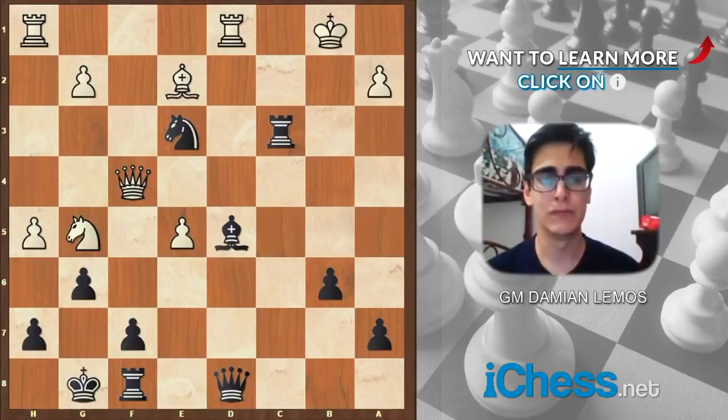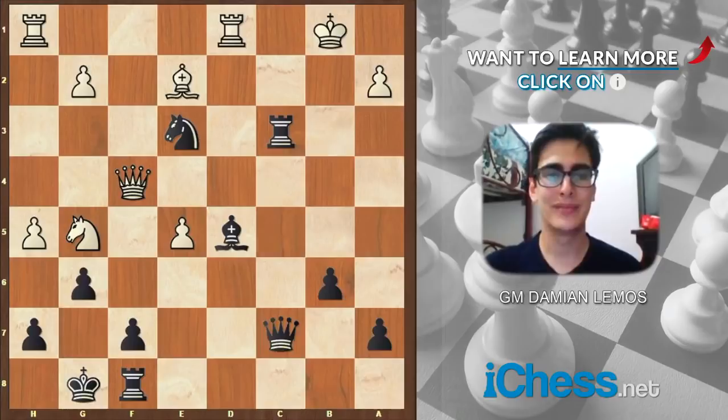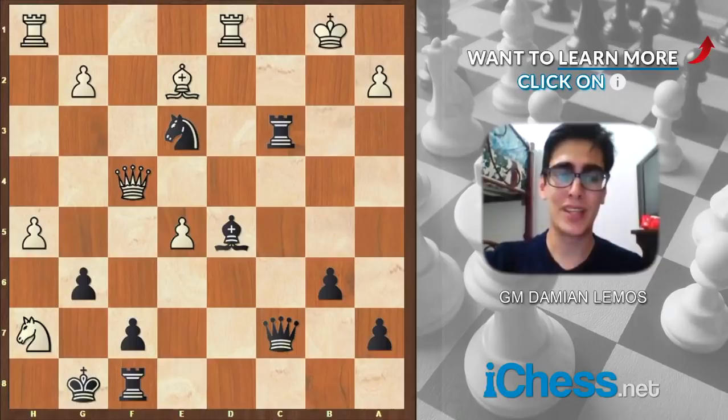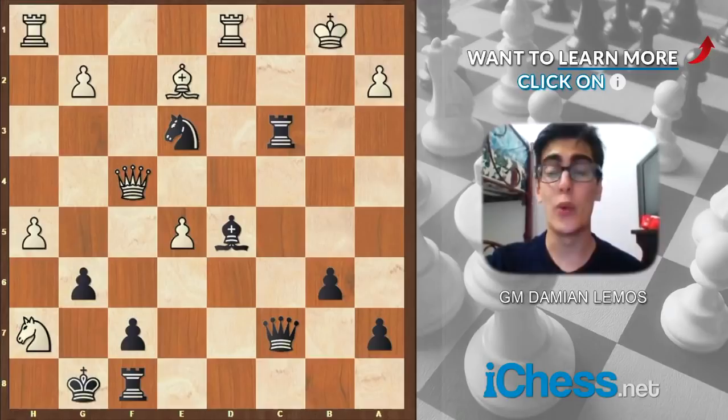Anand plays queen c7 — I think queen e7 is also possible, making sure I protect the 7th rank and have stuff like queen a3 or bishop takes a2 check plus queen a3. So queen c7. This move looks innocent, but we have a huge threat. White plays this crazy move, knight takes h7. I recommend you pause the video and try finding the winning variation for Black. We are almost there, but if we don't play well, White is also mating us. So I recommend you pause the video — I'll make a 5-10 second pause.